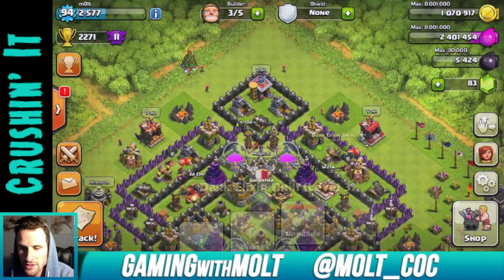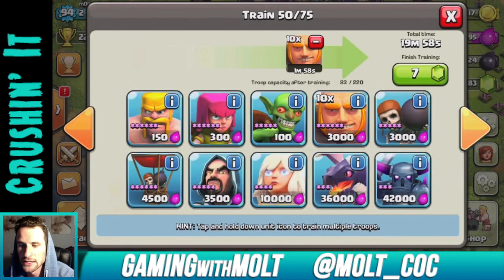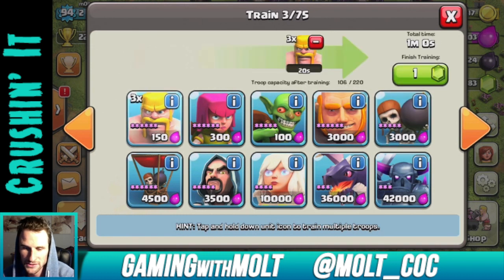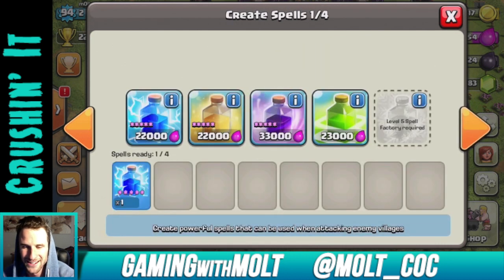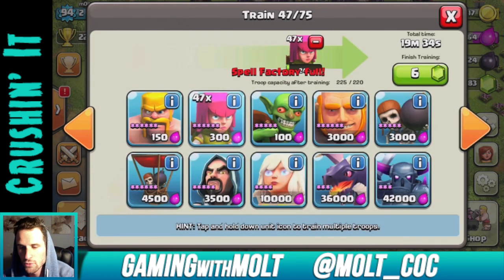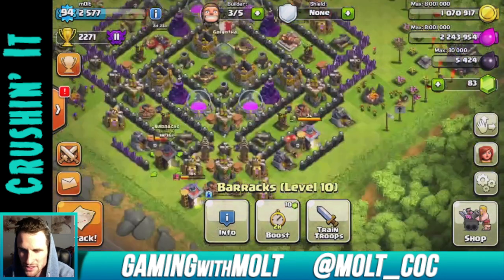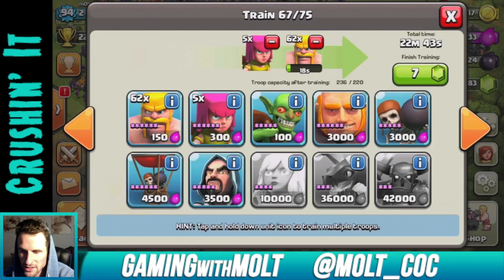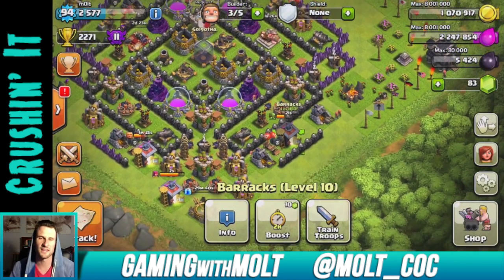I'm going to upgrade my dark elixir drills once I get three million elixir. Let me train up about 10 giants, another 10 wall breakers, and then fill up like 70 barbarians or something like that. Lightning spells are cheap and they get rid of mortars for you. Actually, I'd rather have archers and goblins instead of barbarians — they take a lot of splash damage. So I'll get rid of some barbarians and bring in some more goblins. They're not going to take that long to train up anyway.